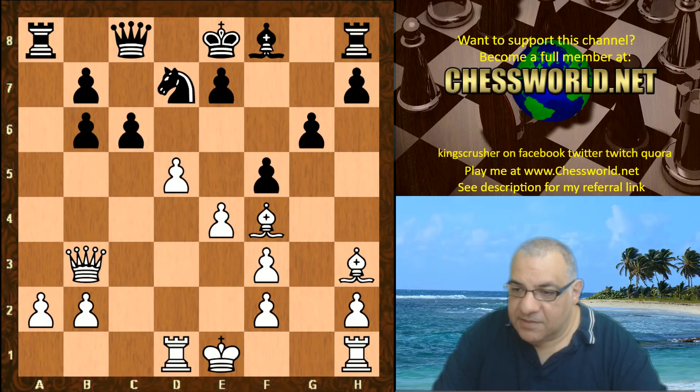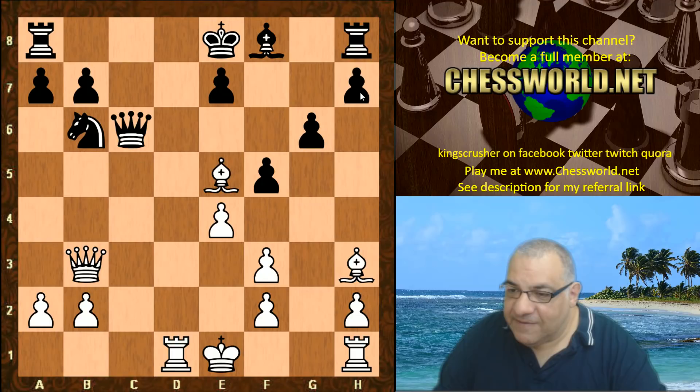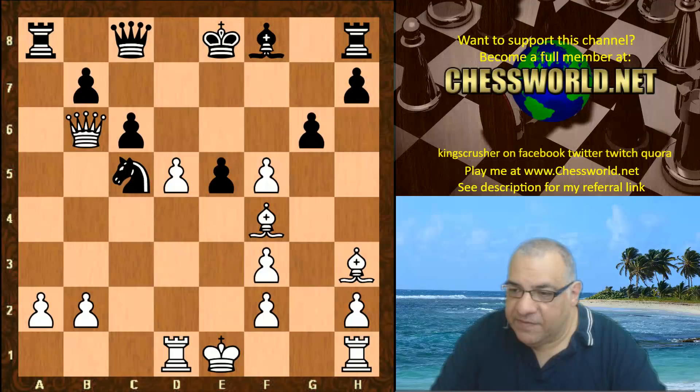If Knight takes here then d-takes — this is a big advantage because you can see that the Queen and Bishop are checkmating the Rook over here. So a-takes, e-takes f5, and Nc5. Qxb6 is very desperate play from Black. e5, d-takes — it's clearly lost, actually.